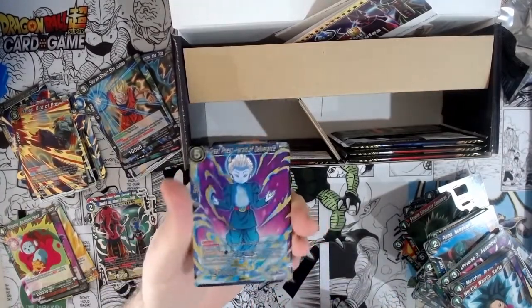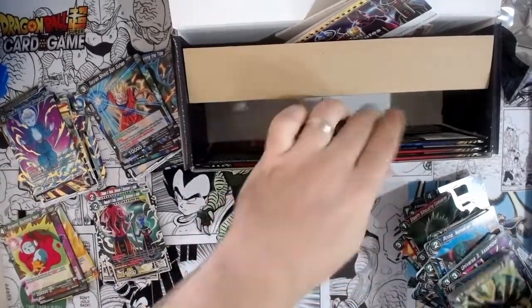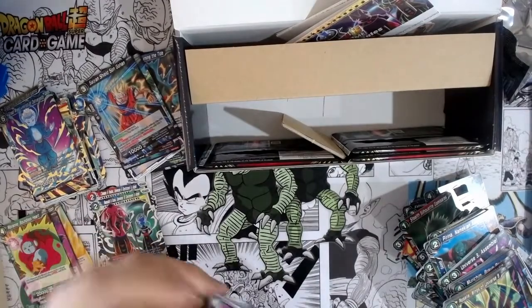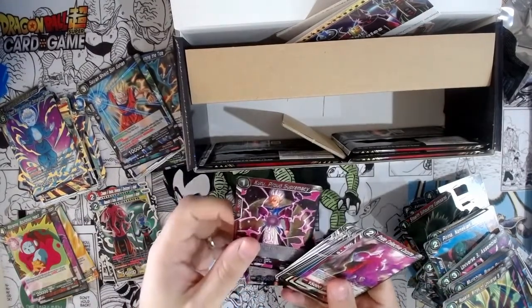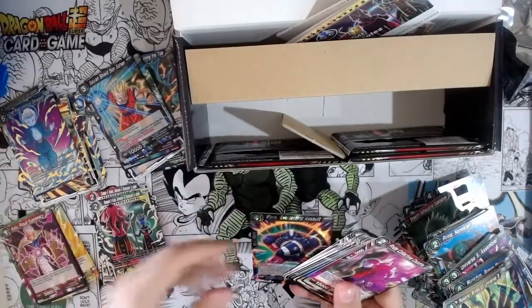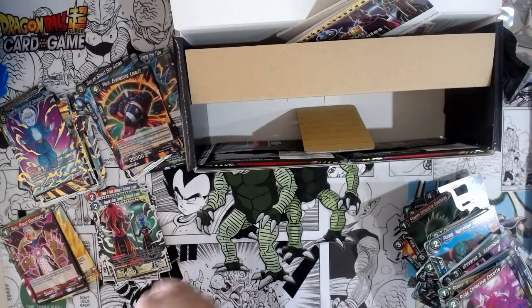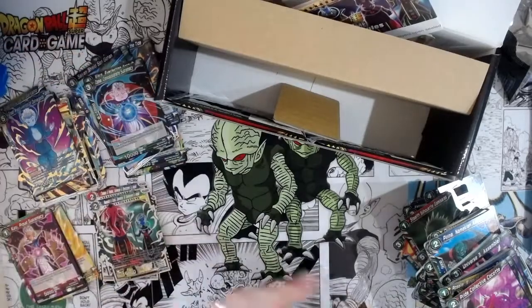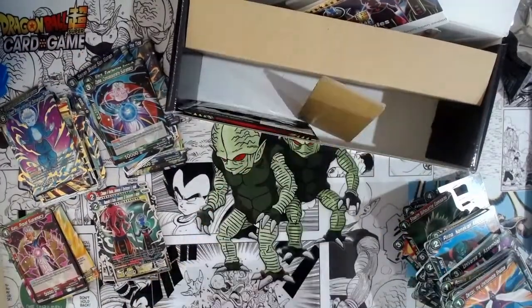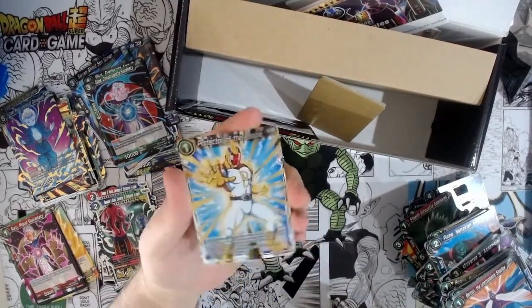Grand Priest. Not gonna get any Freezers, sadly — that's probably all the SRs. Kuru Foil. Whatever that thing is — Fat Boy. And Protector of the People, SR. And that's the whole box — talk about fast openings.